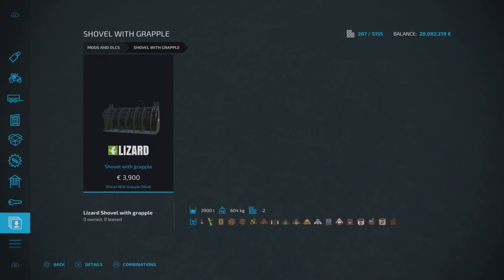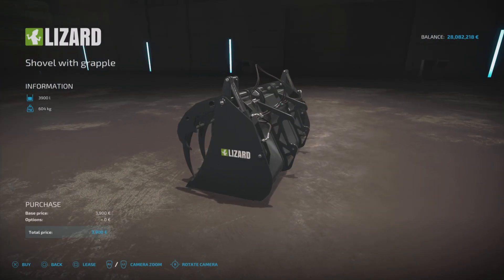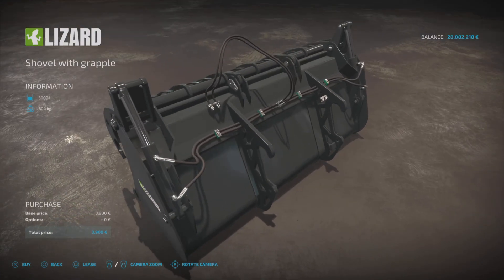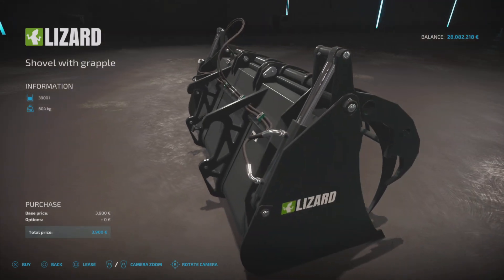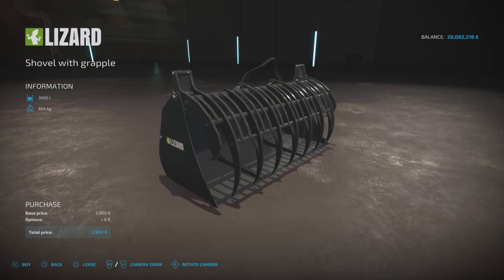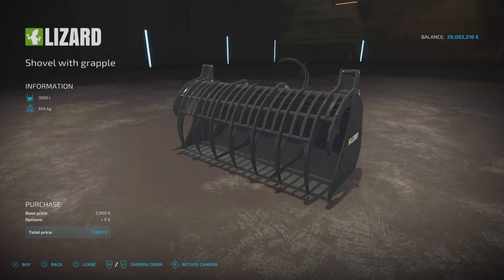Next up we've got a shovel with grapple by Vertex Design. You'll find this under telehandler tools — it's just for telehandlers. It holds all those items and crop types, £3,900 to buy, holds 3,900 liters, two slots on console. No options to change anything, but it's very cool looking with all the pipes, hoses, and connectors. Very nicely detailed — those jaws open so you can scoop up whatever you want and then shut them down.